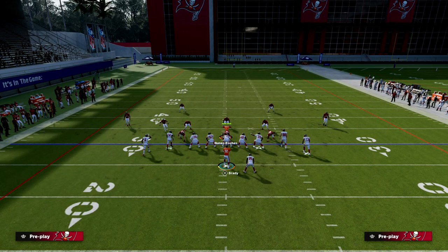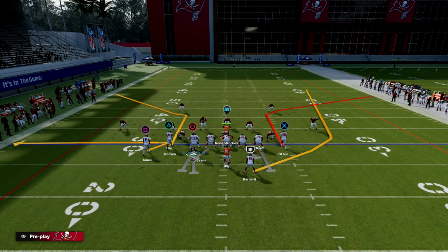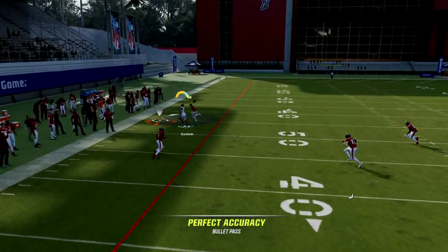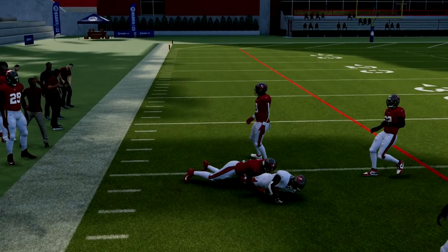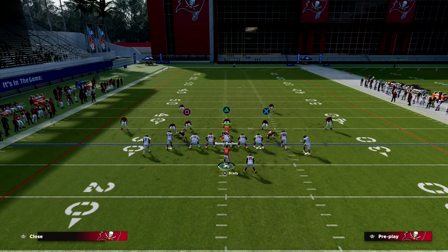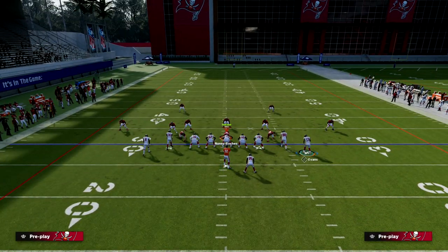I want to show this corner one more time, and then talk about a variation if they're running a lot of cover two Mable. Cover two Mable is generally a drop eight coverage. You can see how you can fit that into a tight window on the left side. But if they're in cover two Mable with a drop eight, you need a different approach.